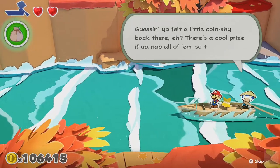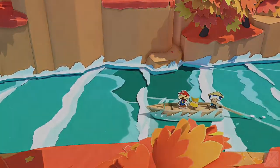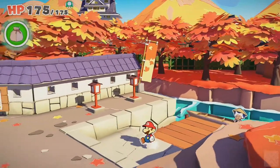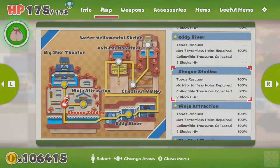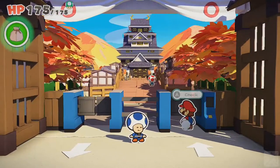A little coin shy? Excuse you — I did the best I could. Wasn't good enough in this case, but no matter, I can do it as often as I want. I'm pretty sure I have everything in Shogun Studios — wait, no I don't. There are a lot of question mark blocks and at least one collectible treasure. Okay, well, side trip I guess — back into Shogun Studios. Make way, royalty coming through.